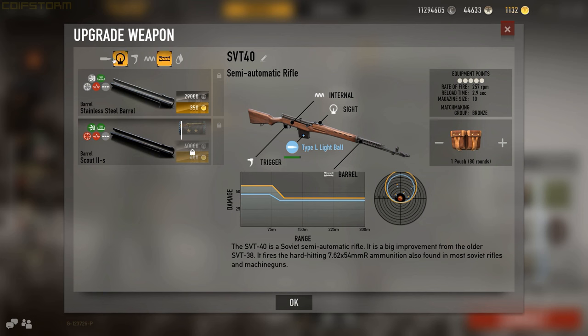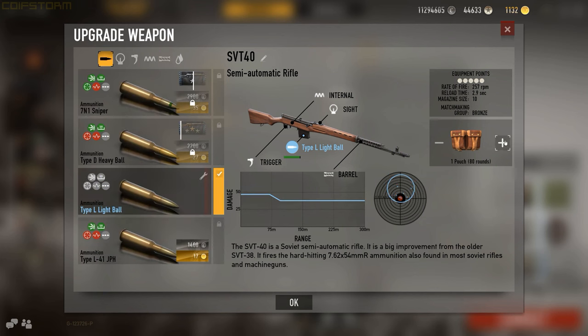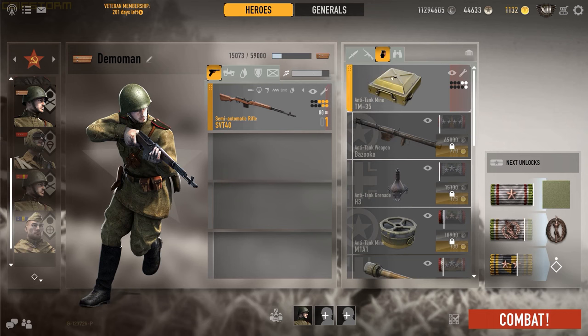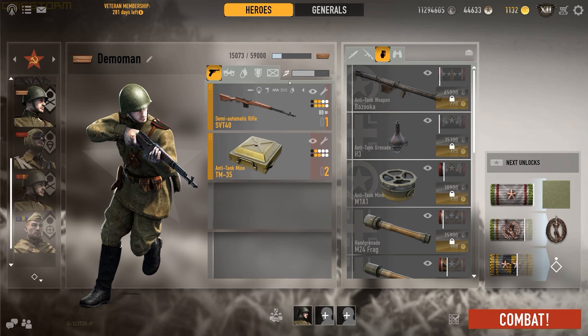Triggers affect RPM, barrels affect range and damage, and so forth. To add more ammo, click plus or minus — it changes the equipment points the weapon takes up. You have a maximum of 10 equipment points as infantry; different classes have different amounts. Your weight also affects stamina — add an item and stamina goes down, remove one and it goes back up.